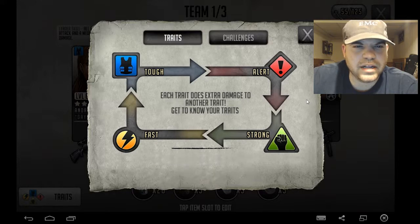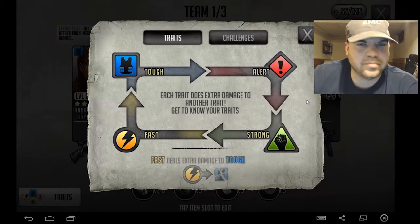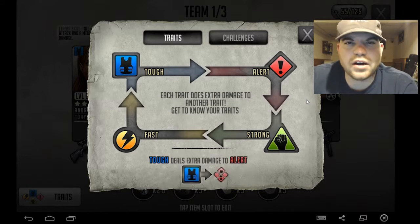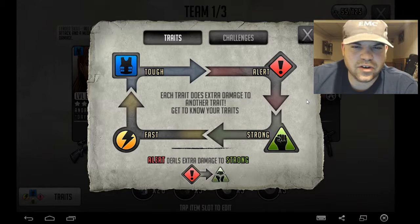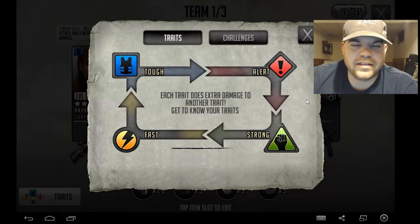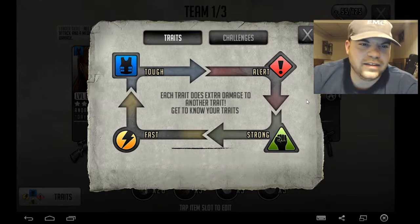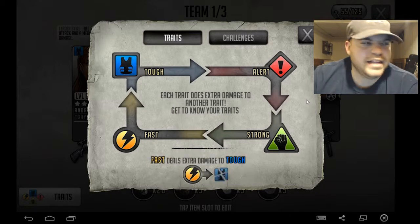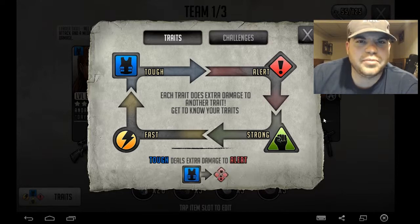Some people might have a difficult time remembering this, but I literally base it off of an elemental standpoint. For instance, if you start from the upper left — the blue, the tough — that's like water destroying fire, which is alert. And then the fire alert would destroy earth or the trees. And then earth would destroy lightning, the yellow on the bottom. And then lightning would electrocute blue. That's it. That's what I tell people that are confused when they play this game.